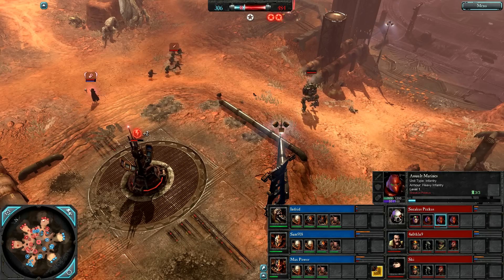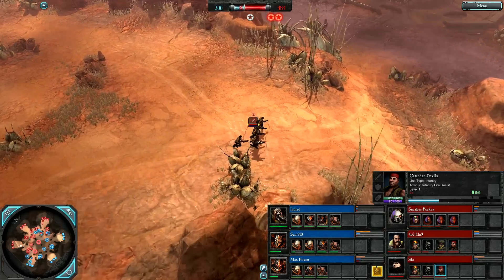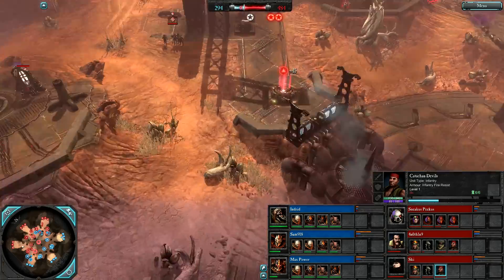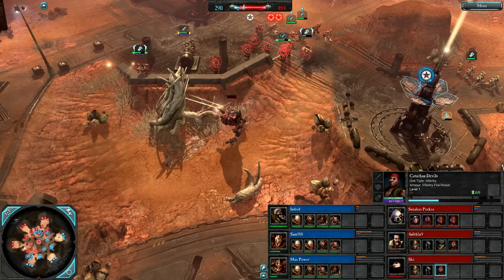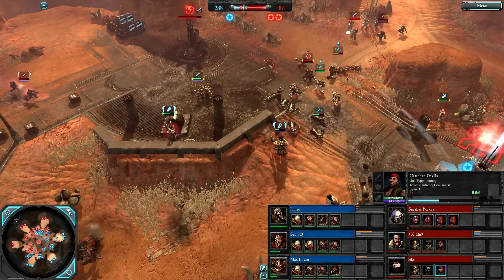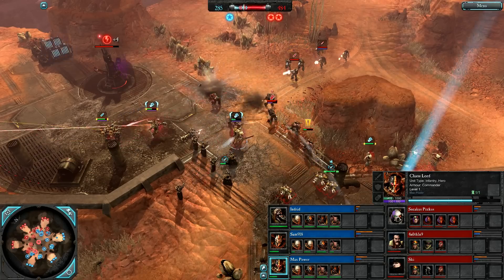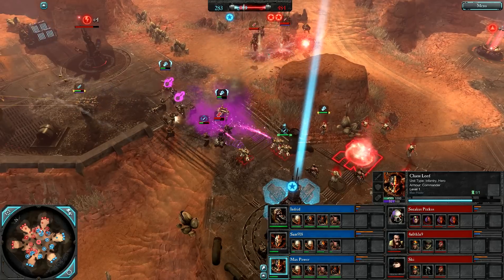Guardsmen, sentinel and inquisitor standing guard. Kadashan Devils coming back out of base — a detector unit, you can tell by the eye above the unit indicator there. Looks like we completely wiped the power generators. The node still stands, sentinel will go down. No sign of the combi-flamer for the Cursed Lord.